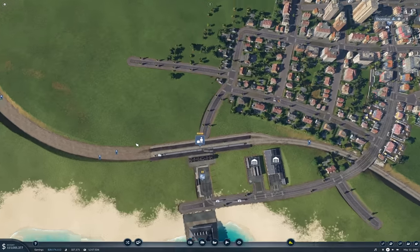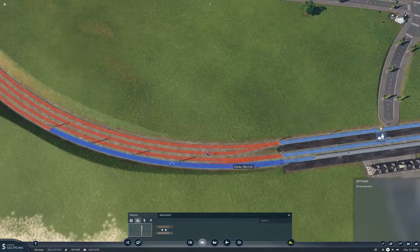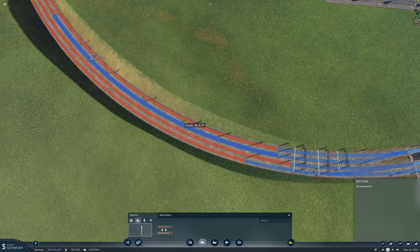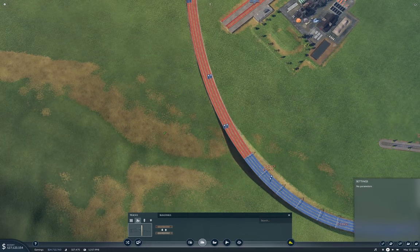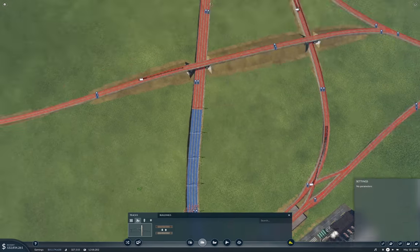What I need to do now is upgrade - I need to electrify everything here, because I'm going to upgrade to electric trains. That's critical for the nice, fast, grunty trains. Our passenger lines split here, so I'm going to follow this one up first.